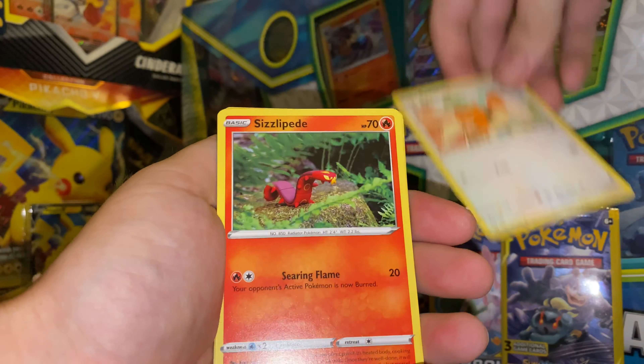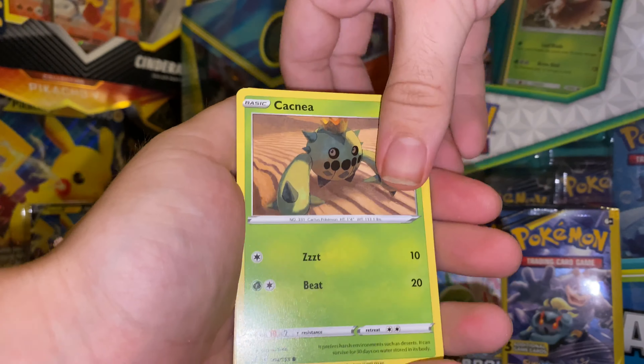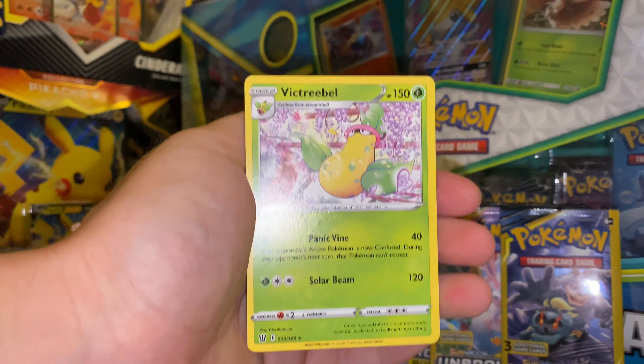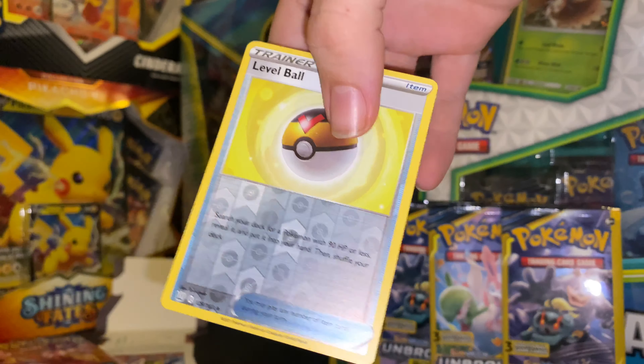Energy recycler, Onix, Spiro, Sizzle, Pete, Scythe, Shanks, Cacnea, Level Ball reverse — that's a nice reverse — into a Victory Bell rare. Sheesh! Let's go ahead and open up these Unbroken Bonds packs and we'll wrap up the video.